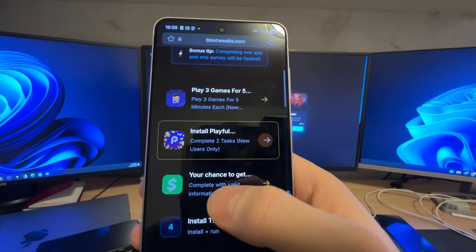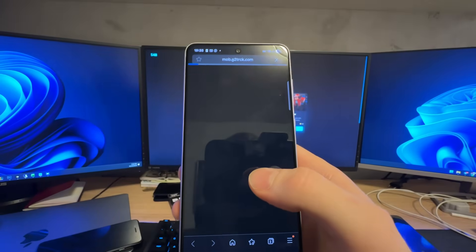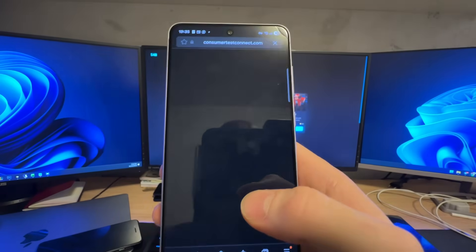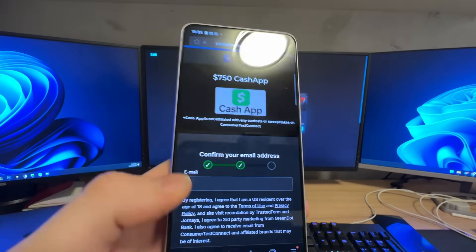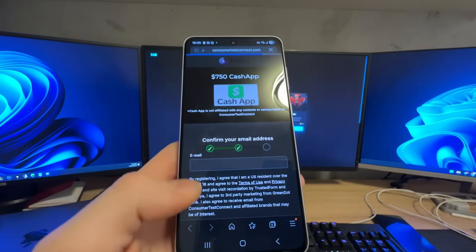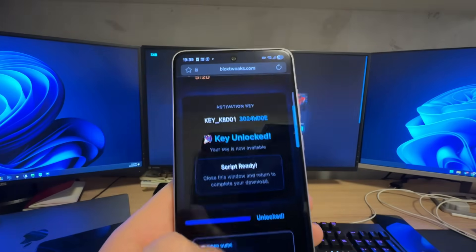If you don't want to download apps, you can complete questionnaires instead. Click on a questionnaire and make sure that you enter your real, valid information like email and name. Make sure that you go until the end of the questionnaire where it says 'Success'.